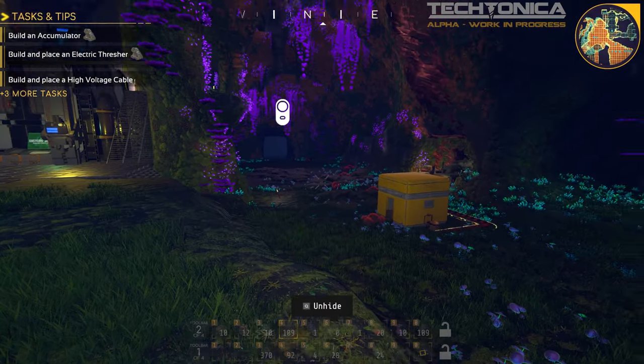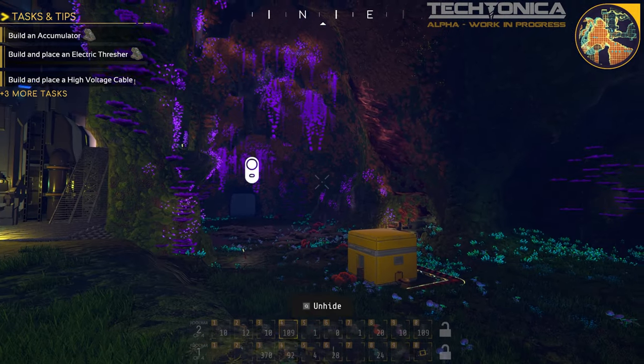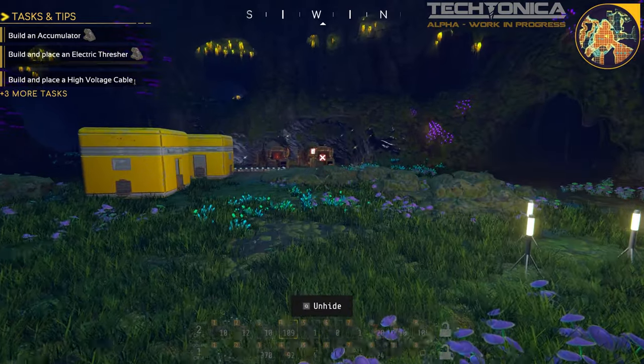That way we can have all of our ingots together instead of having to bring them across to each other. Depending on how much room we take to build our components, we can either build our mall here, or we can dig up the area that way towards the next terminal to build our mall. So I think that's what we're going to do.